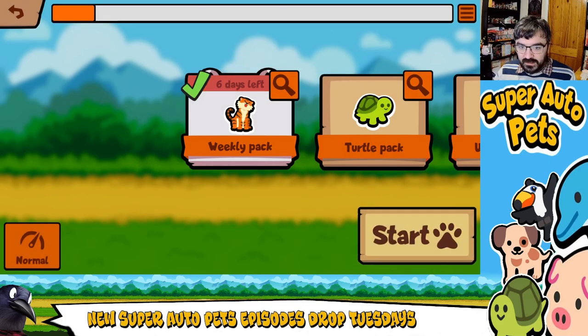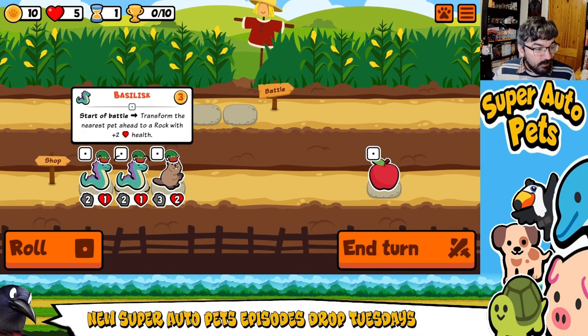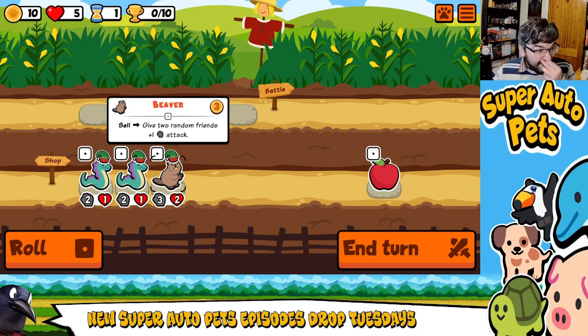Let us jump into the arena, jump into our weekly pack, and we'll see what awaits us. Terrible things probably await us — that's usually what happens with weekly packs. The server monkeys are being really slow. We got multiple Basilisks! This is interesting.